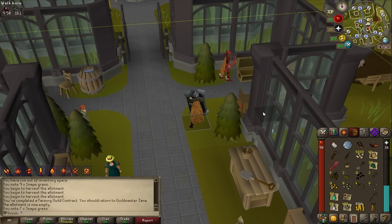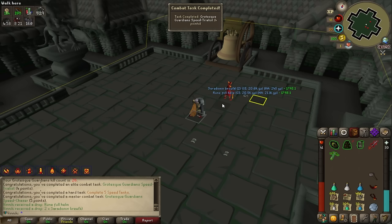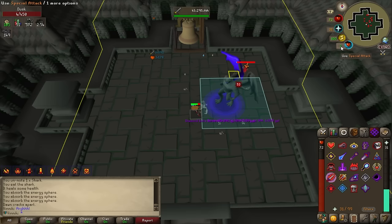161 gargoyles — perfect task. I just completed a farming contract and got mushroom spores, which are also needed for diaries. Let's go kill some Grotesque Guardians. That wasn't too hard — Grotesque Guardian speed runner!